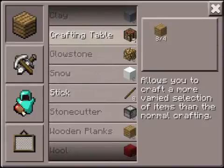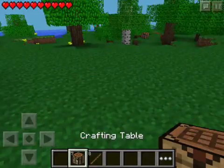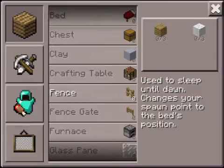Then you press on crafting table, keep pressing it, and you get as many crafting tables as you would like. Place them anywhere you want. And here's all the stuff on the crafting table menu.